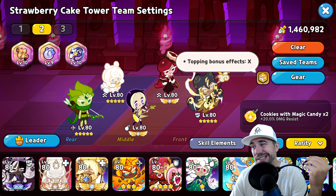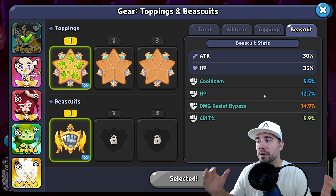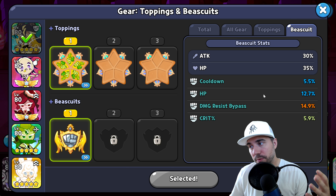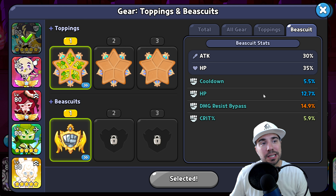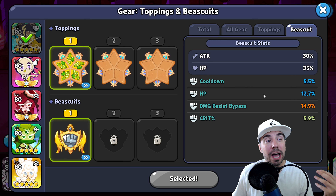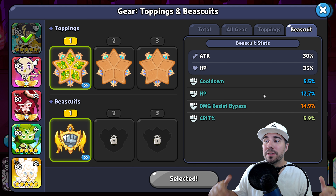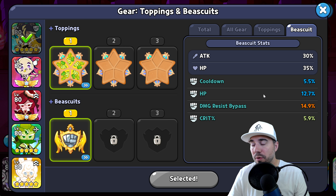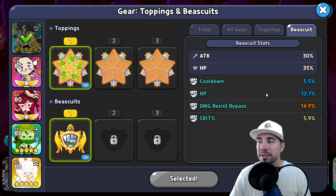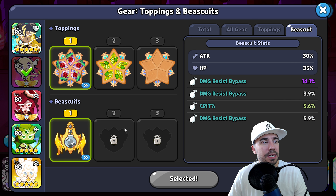For gear, those bonus effects don't matter, so it's really important to make sure you understand your biscuits. Generally you're going to want three or four biscuit upgrades — that makes a huge difference to help you succeed and take down this tray. I have all the topping, biscuit, and gear guides here on the channel, so now is a great time to subscribe.